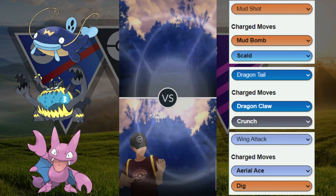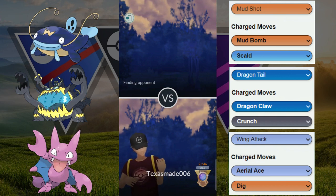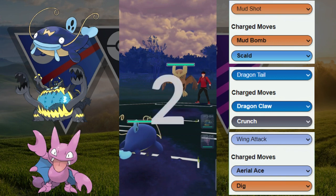We're able to win that game with the Guzzlord. So this is kind of an A-B-B team with the Whiscash and Gligar core, and then we're going to use the Guzzlord to protect against the Grass weakness as well.